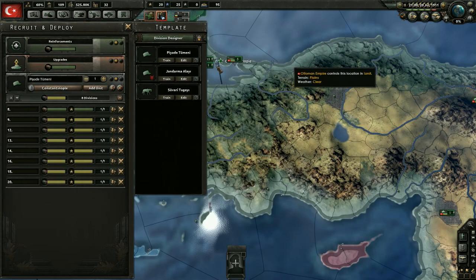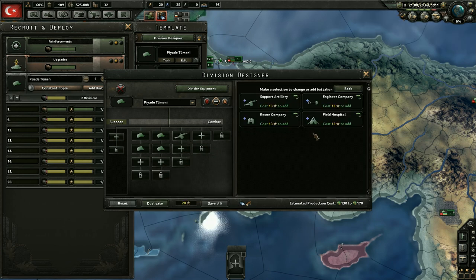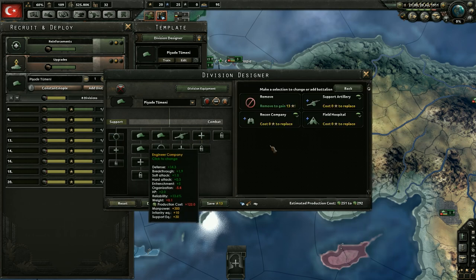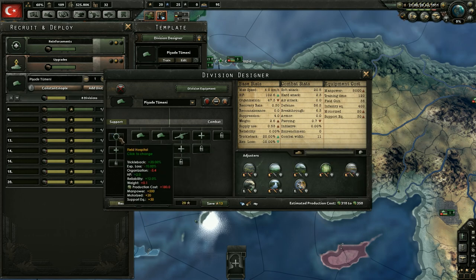Let's go ahead and change up our divisions. We are going to add support. Did we want to add engineers? Let's add the engineer companies first. Although you know what - it could have been better to get the field hospitals first. I think we will get the field hospitals because that'll help with the experience loss as we get more equipment, since we're going to be making so many adjustments to them.